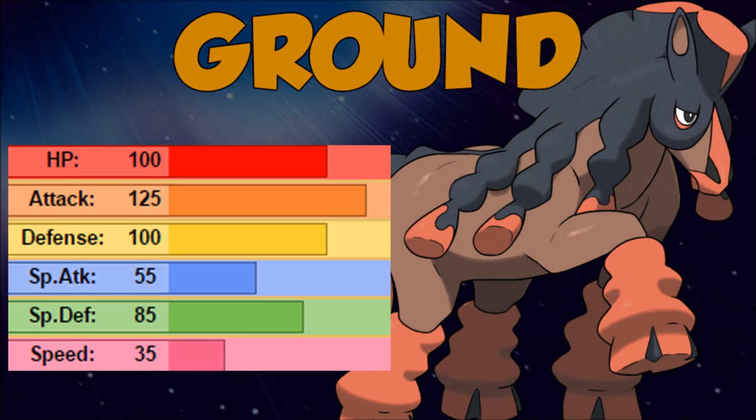Game Freak made a bold choice here. 35 speed — that's excellent, actually. You could have given it 40, 50, or 60 speed but it's the same difference, because once you get under that 70 threshold pretty much everything is going to outspeed you forever. This is meant to be a tanky Pokémon that takes the hit and then does way more in return. 55 special attack means we had no dream of attempting any kind of special attacking on this Pokémon.